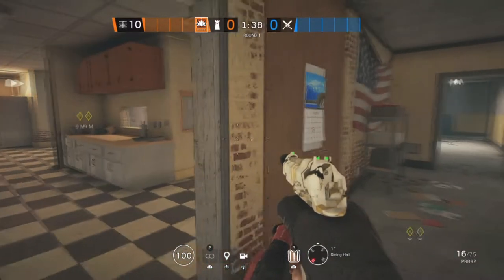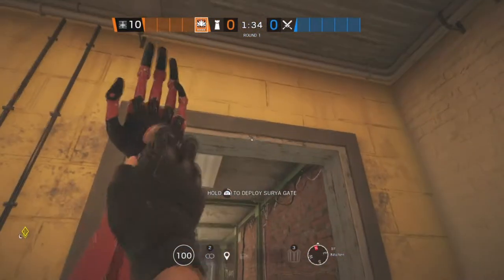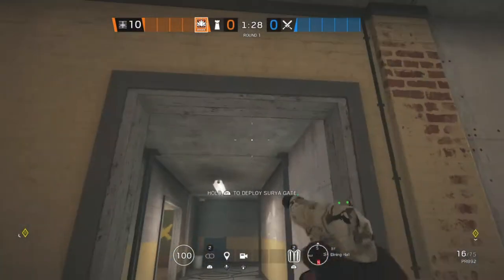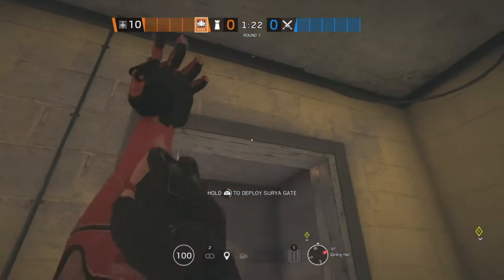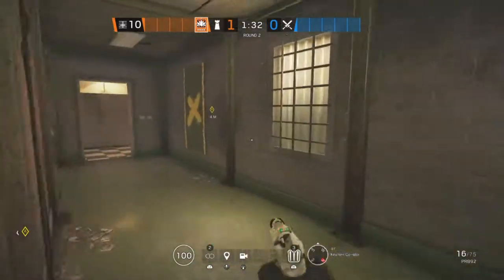The next site for Oregon is Dining Hall and Kitchen. Starting off in Kitchen, we're going to be putting an Aruni on this doorway. The second Aruni is going to be in Dining Hall on this doorway, and the last one will also be in Dining Hall on this doorway.